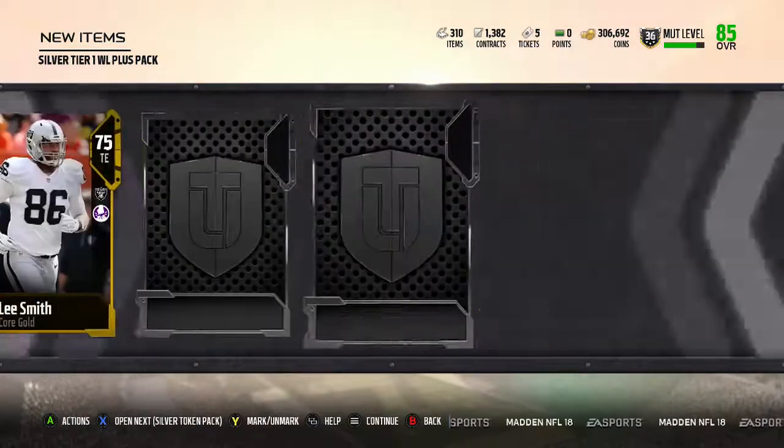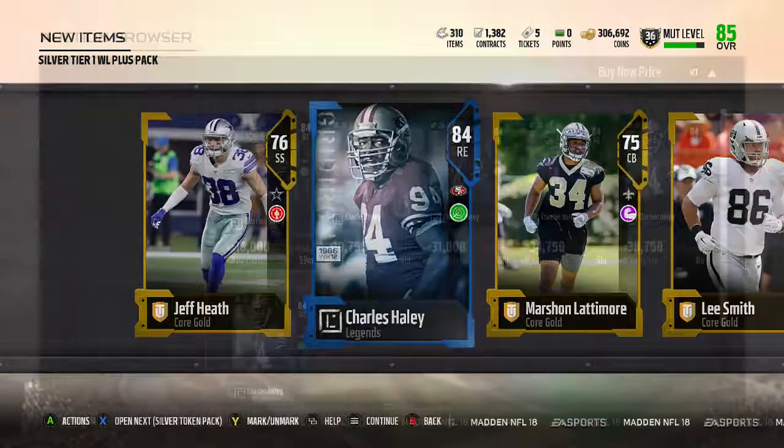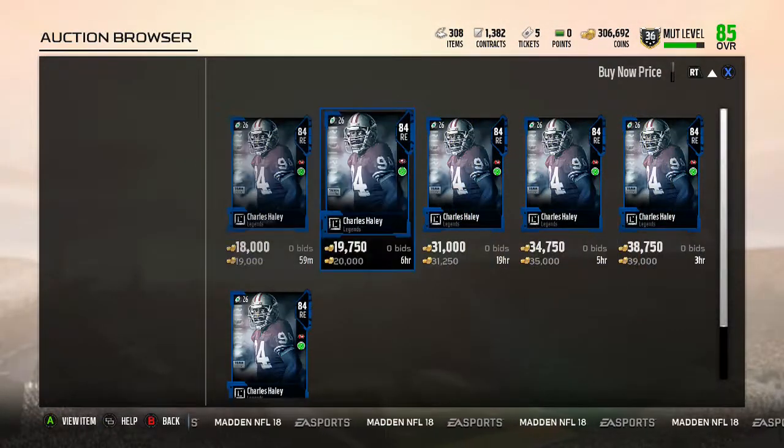Let's see what we got — wow, we pulled Charles Haley! Holy shit, that's actually a really good pull. Not bad at all. This Charles Haley goes for like 20k or something.